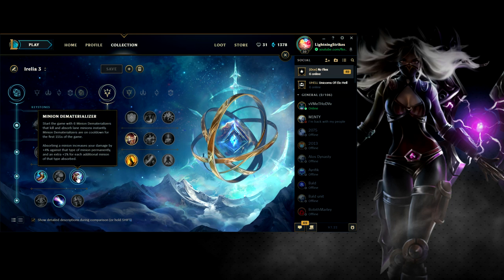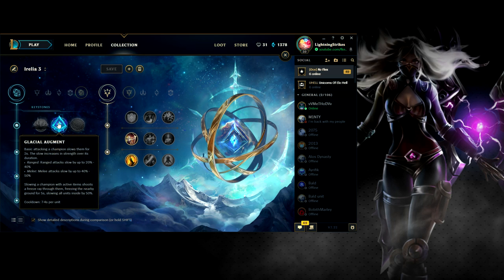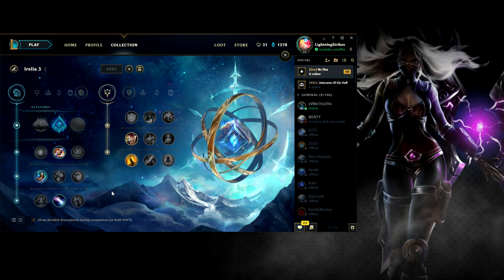Minion Dematerializer — you start with six, use them on minions to kill them and permanently deal extra damage to that minion type — we don't really need that. Cosmic Insight gives 5% CDR, max CDR, summoner spell CDR, and item CDR — could be useful for Titanic Hydra's active. But I've gone with Approach Velocity — you gain 10 movement speed towards nearby allied champions that are movement impaired, or enemy champions that you impair. Combined with Glacial Augment and your E, you can slow, stun with your E, and gain movement speed for chasing.